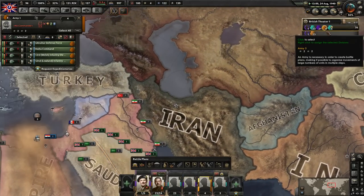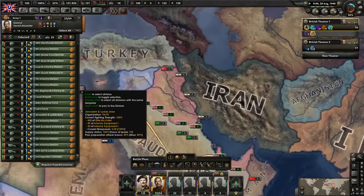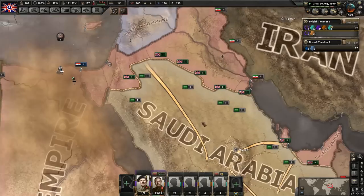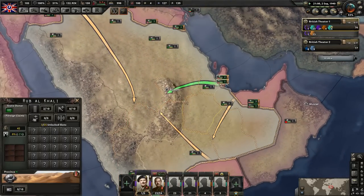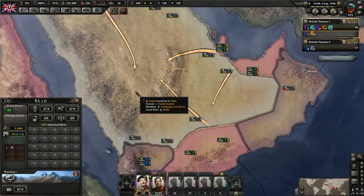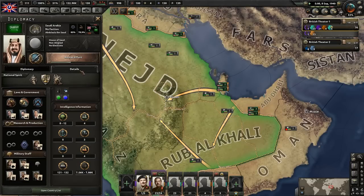Just kind of continue dipping around, making sure that everybody's trained up here. Everybody in this army looks like they're trained up. We are ready - as soon as we get this war goal, we're going to go and attack them. Hopefully we should get it completed soon. We're not getting much from this - we're just really connecting our territories here. Four oil is not much - they probably don't have many factories either. Four military factories, three dockyards, four civilian factories - not much, guys.